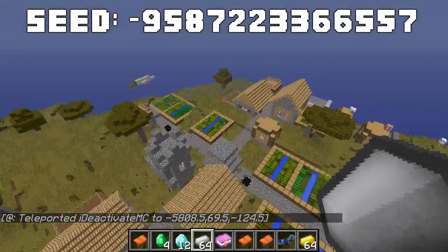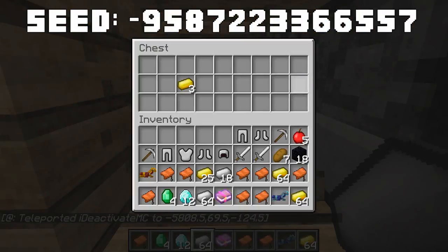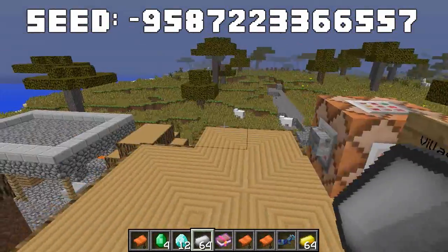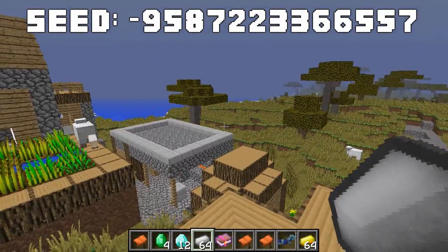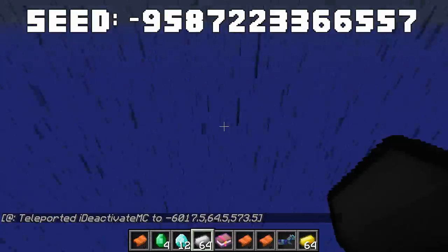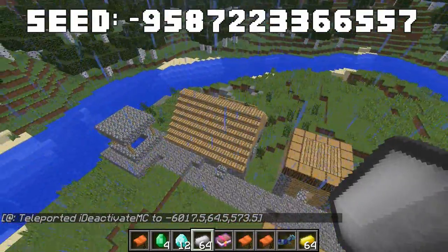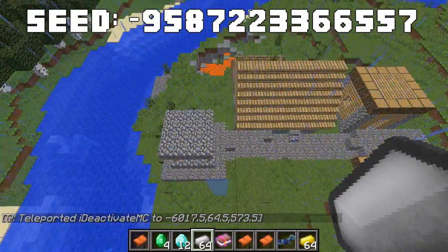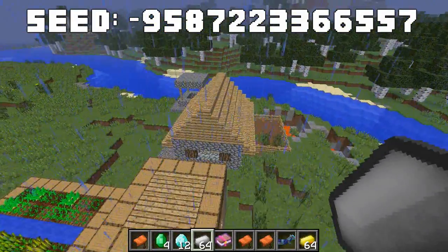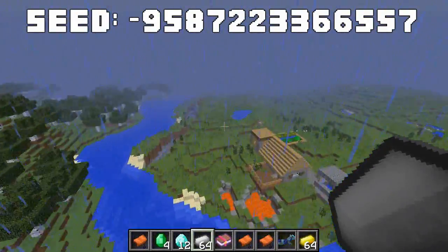The thirteenth village has a blacksmith with more obsidian — you now have enough to make an enchantment table, saving you from having to mine it yourself. The fourteenth and final village is very small: just a couple of houses, one farm, and a lava pool that will probably burn it down eventually. It's a pretty unique but essentially useless village to cap off the showcase.